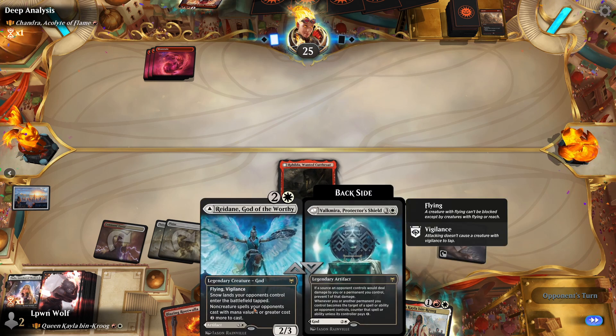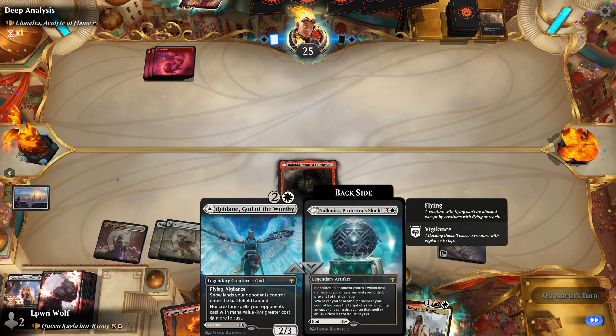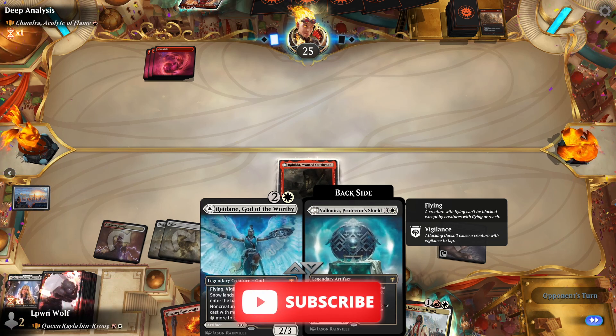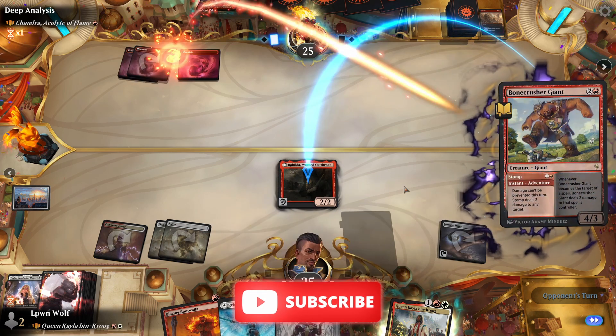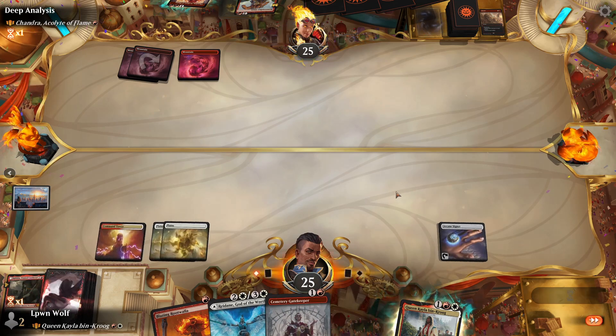I think this Redain is going to be decent if we can put it on the Valchimera side - it means that Red really struggles to deal the appropriate damage to everything, as well as target everything too. Bone Crusher Giant - okay, damn. It seems like they've got answers for everything here.